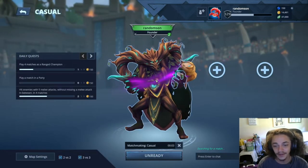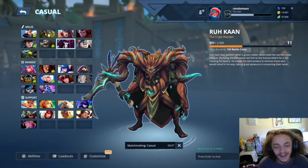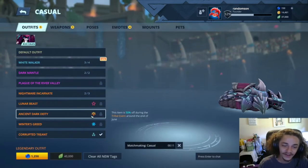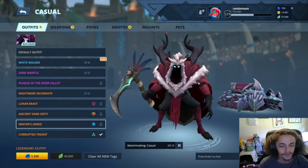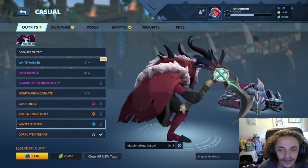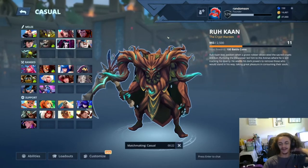This seems like a disgusting build. Rukkan is finally a ranged character! Somehow I managed to do that. That's crazy. I didn't even think of doing that before. And when I put the two together, I was just like, oh shit, I'm gonna make him ranged. So let's do it, guys. Let's see how it goes.